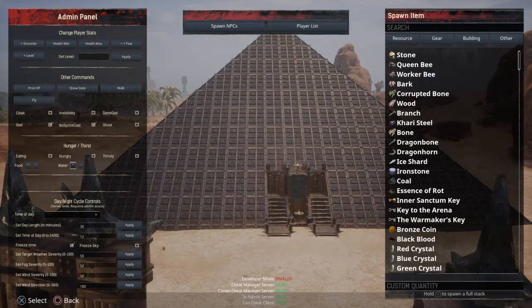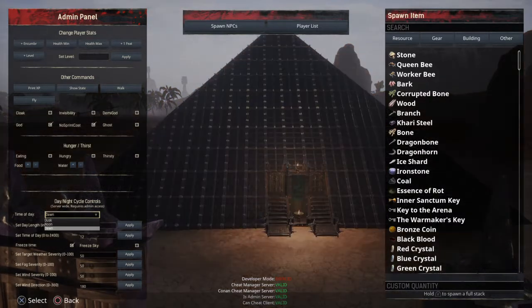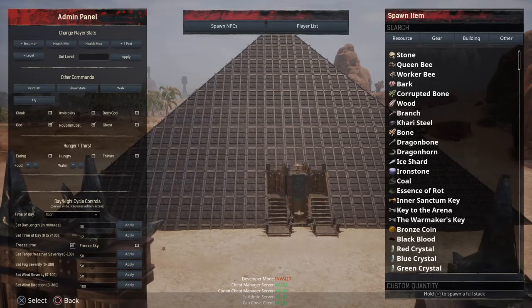Down here with hunger and thirst, you're going to want to tick off eating. Thirst is already ticked off. Go ahead and click eating off — that'll keep you from needing to eat and drink while you're building so your character doesn't starve to death. If you have god mode on you won't die anyway, but as soon as you turn it off you will. The second most important thing is your day/night cycle controls. Set it to noon and click 'Freeze Time,' because it gets really annoying when it suddenly gets dark while you're building.